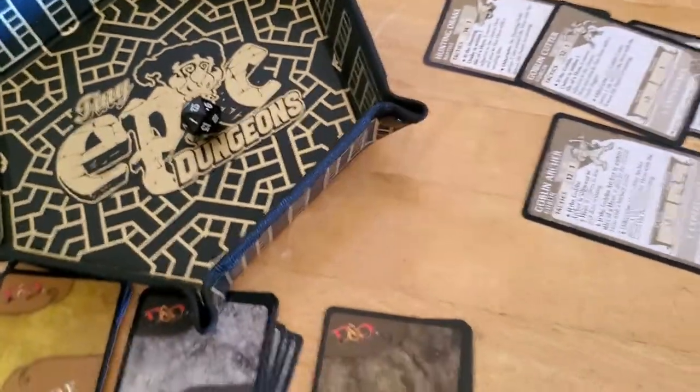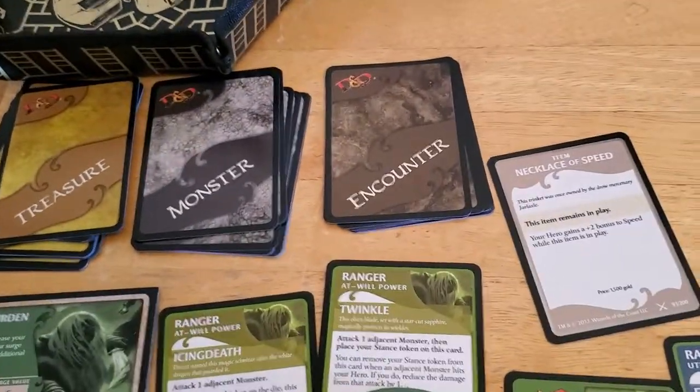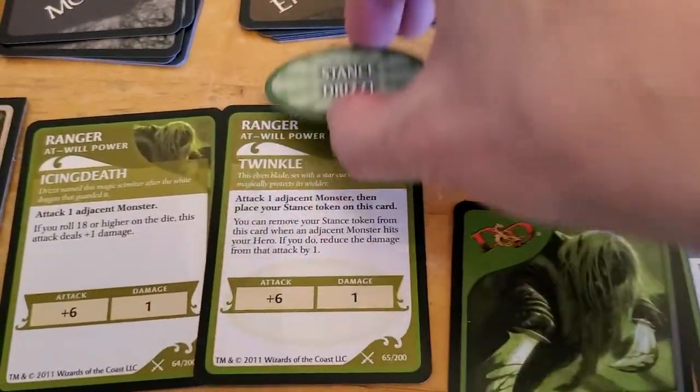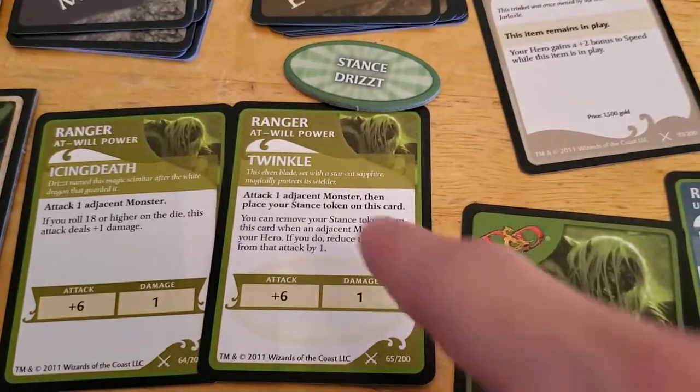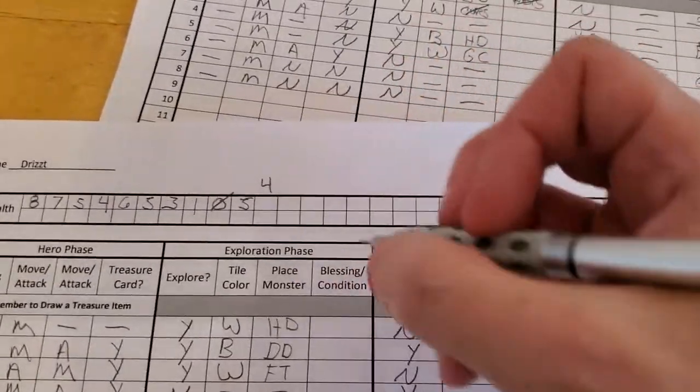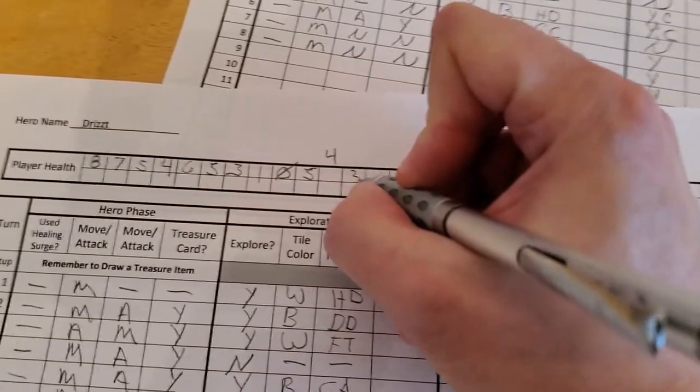He rolled a 19. So one thing we can do — we can remove the stance token now, and Drizzt will take one less damage. It's still unclear if I'm at 5 or 4, but we'll say we're at 4. So Drizzt is going to go from 4 to 3, instead of from 4 to 2.